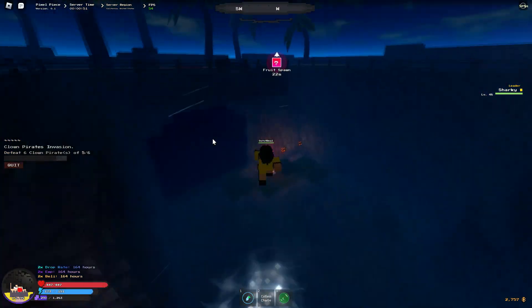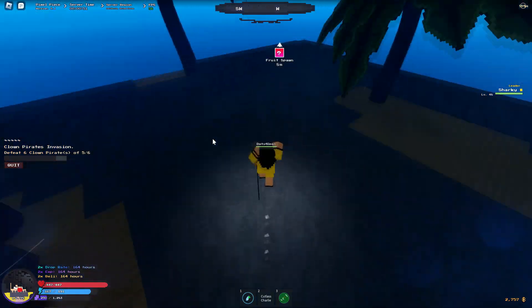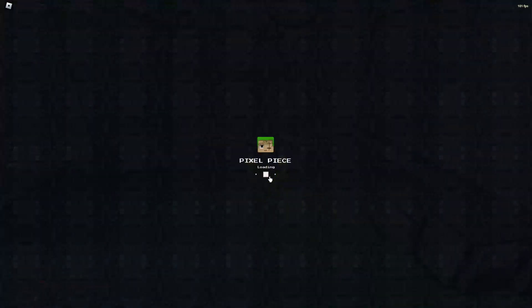I was at Buggy Island or Orange Island and I just headed west and got here pretty quick. Once you talk to the person on the outside of the cave and start the quest, you can go inside.